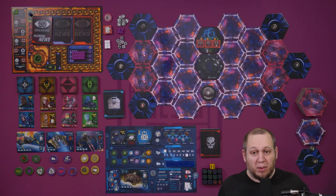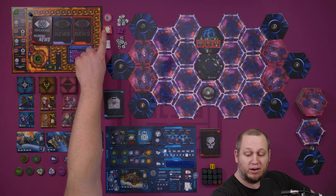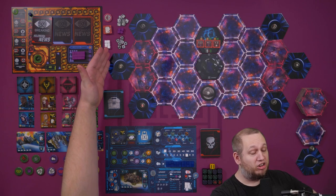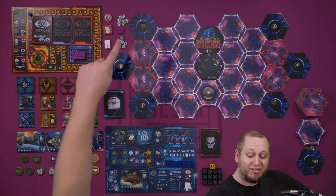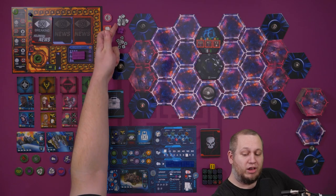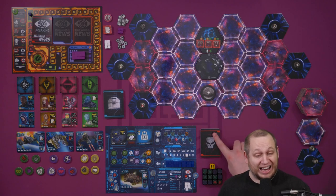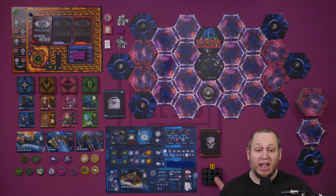You're then going to want to put some of the other tokens around the board. You're going to have some news event tokens, some contract tokens, some white generic cubes used for tracking things, some damage tokens, some additional cargo tokens, and some scrap metal tokens. These should just be placed anywhere you can reach. Likewise the encounter cards and the dice should all be placed in an accessible place.